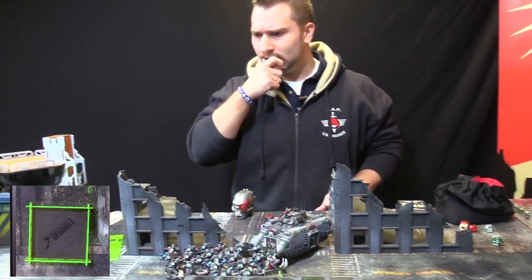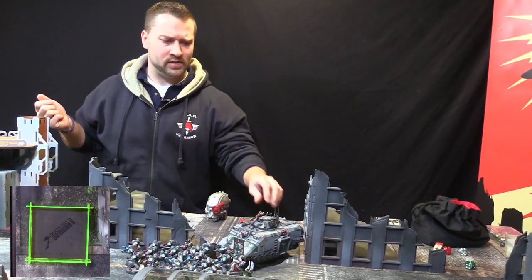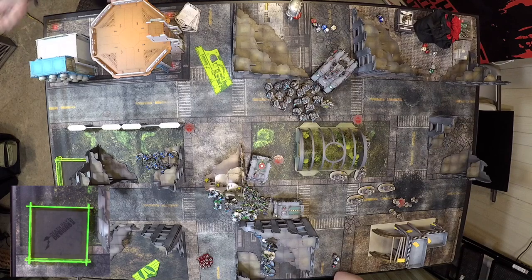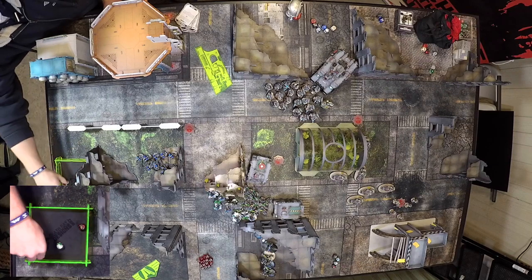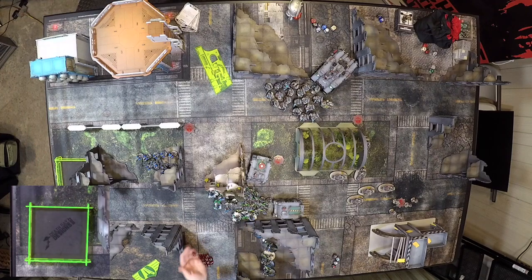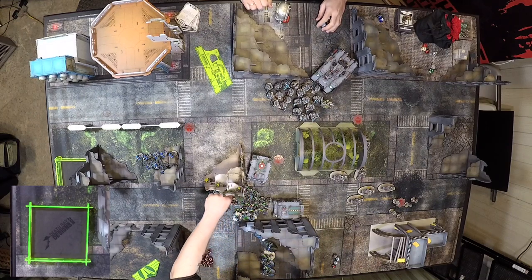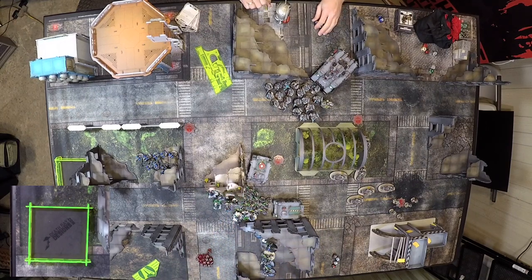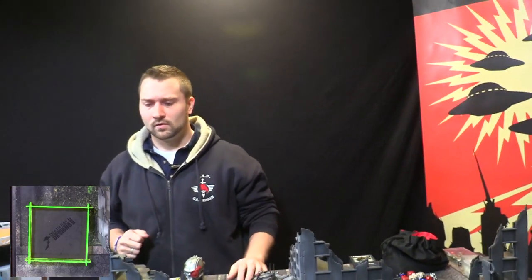Going to fight phase — my Rhinos have three attacks each. Here's all the Rhino hits — two hits, slightly above average since they need sixes. Wounding on threes — one wound. He fails — losing a guy. Oh, they're armor four, not three. They were always four. I get to fight back — not that it matters.